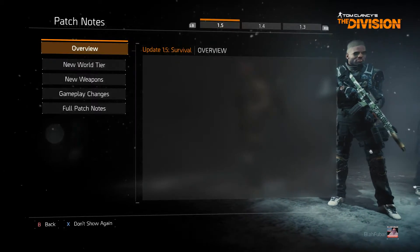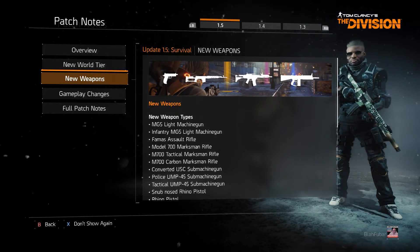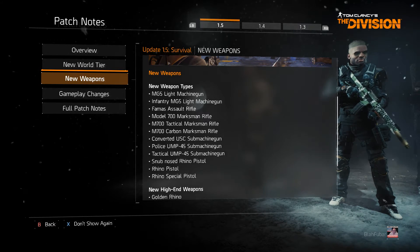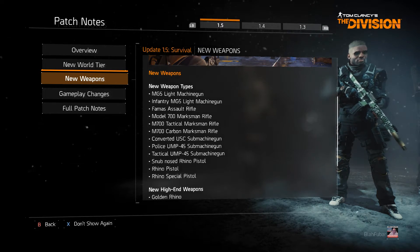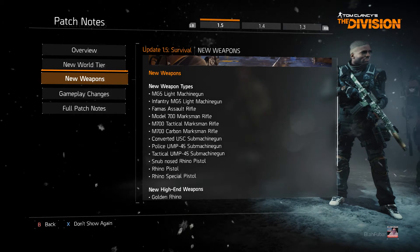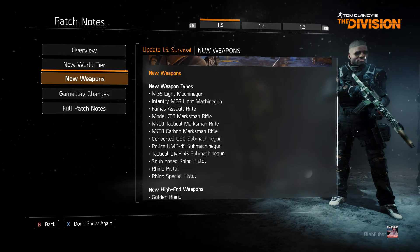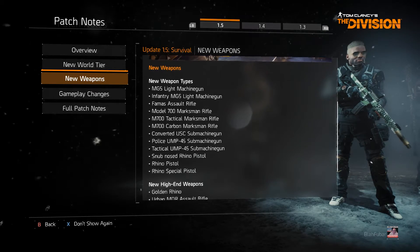Patch notes - new weapons in 1.5: an MG5 light machine gun, an infantry MG5 light machine gun, a famous assault rifle, a Model 700 marksman rifle, an M700 tactical marksman rifle, an M700 carbon marksman rifle, a converted USC submachine gun, a police UMP .45 submachine gun, a tactical UMP .45 submachine gun, a snub-nosed Rhino pistol - that sounds awesome - a Rhino pistol, a Rhino special pistol.